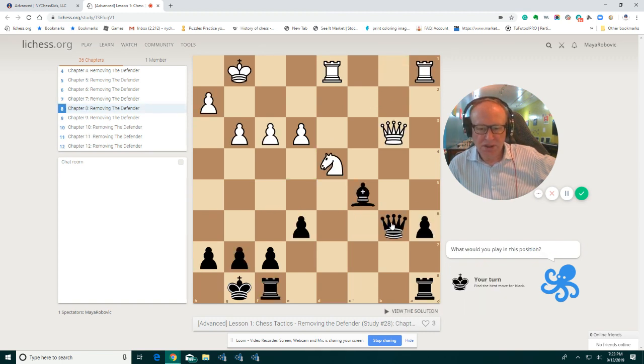This one should be easy. Queen is attacking the queen, but the knight protects the queen. So by removing the knight, white is losing the piece. And then we take.